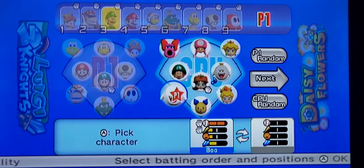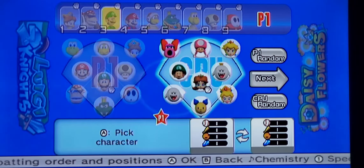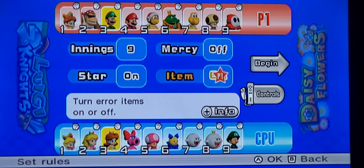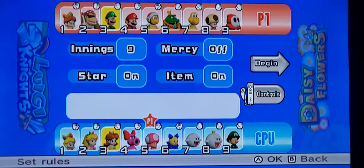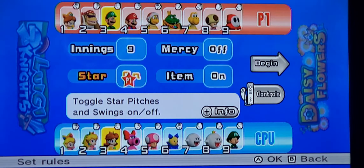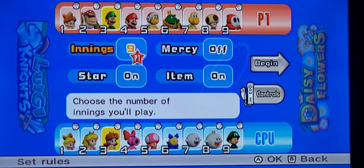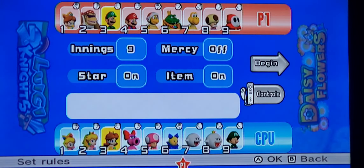So all you guys have to do is just tell me what characters to use, what captain to be, what stadium, and day or night. You can also give some challenges — there's a chance I might do challenges like not using star pitches, or even playing without items. You can also set the innings if you want, unless you all want all nine innings. That's pretty much how you can send me your request, so you can comment them down below.